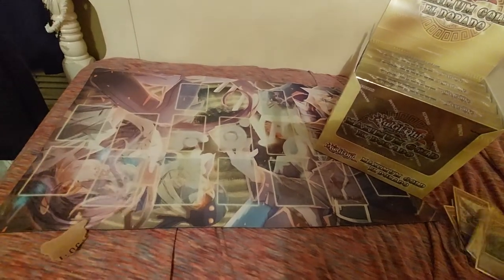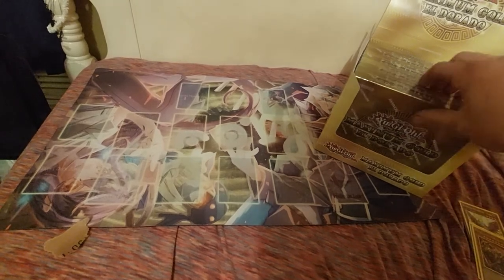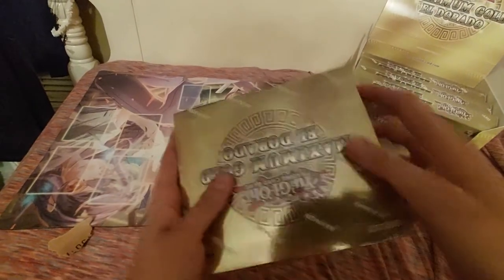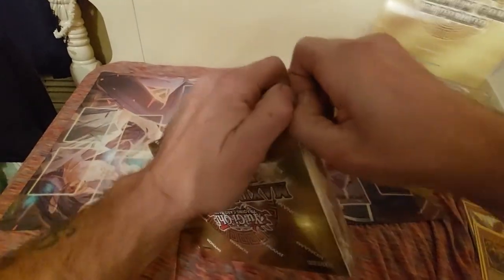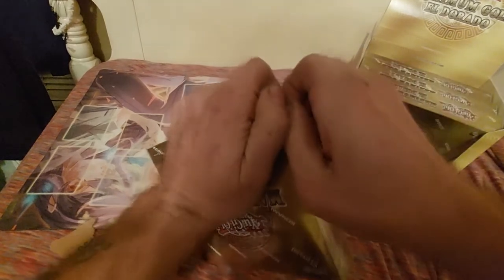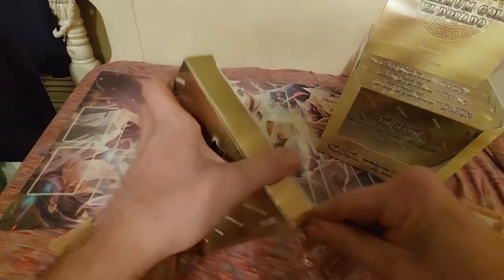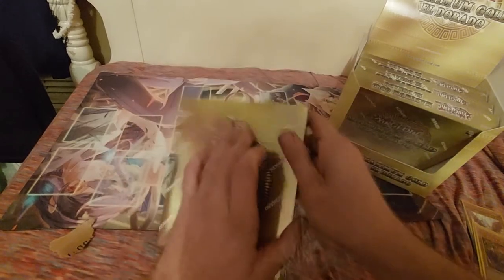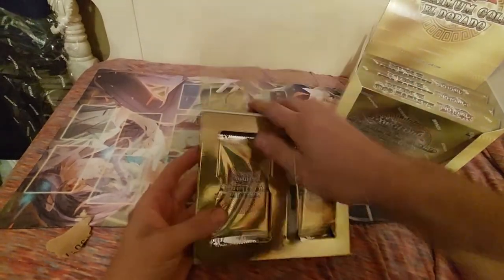In all of our Eldorados, we've pretty much pulled almost all of the premium gold rares. The only one we haven't officially pulled yet was the Exodia head, and we did not pull the Black Rose Dragon alternate art — instead we traded with a buddy of ours, Hunter, took his copy, then pulled the original one. Let's crack the next one open.